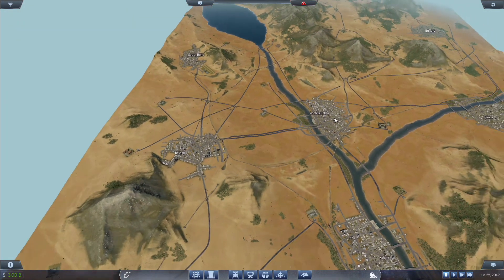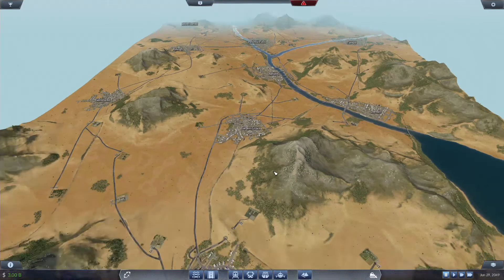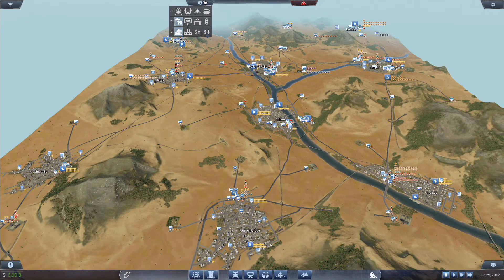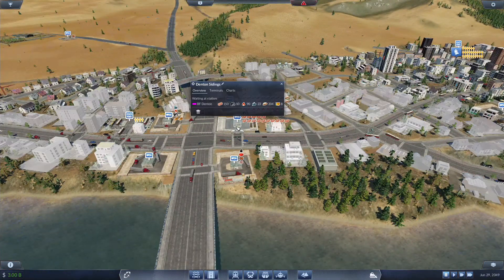South Bend, Raleigh to Wichita Falls — of course, this stuff will just feed down through this way. This is just to provide our map a little bit of extra freight throughput, because we've got a load of goods sitting over here.